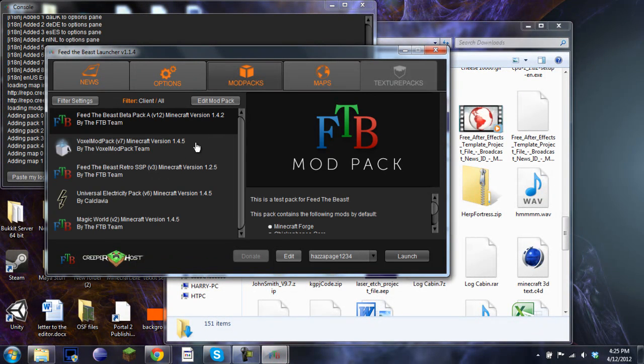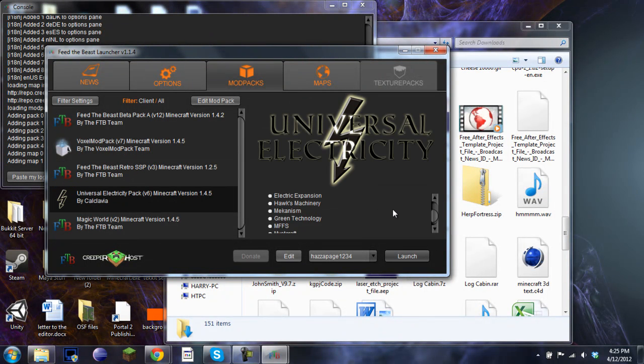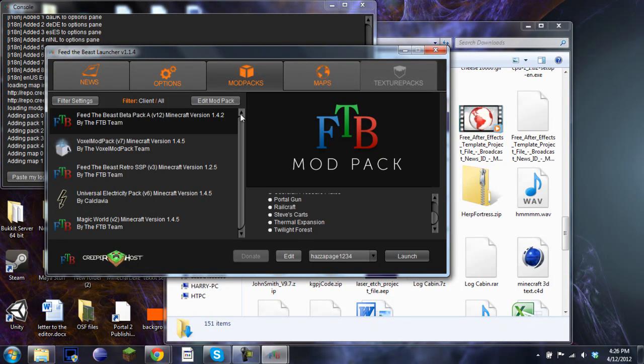So we're just waiting for that to reopen. Alright, so there are different mod packs in this. There's the Voxel mod pack which is for creative servers, the Pyramid mod pack which is back in 1.2.5, Electricity which is all about power and universal electricity systems, and Magic which includes Mistcraft, Thaumcraft, and other things like that. But I'm going to be showing you how to install the main one — Feed the Beast.